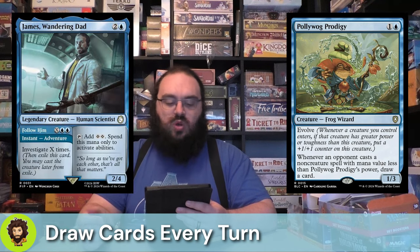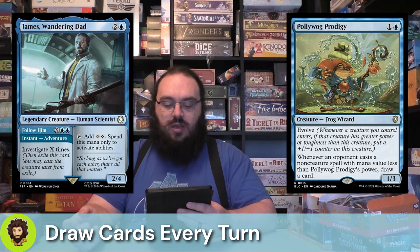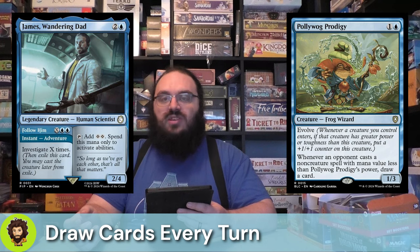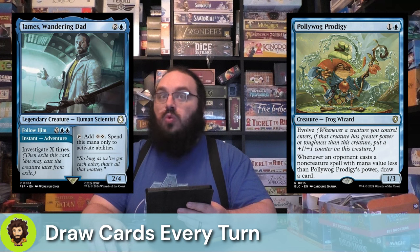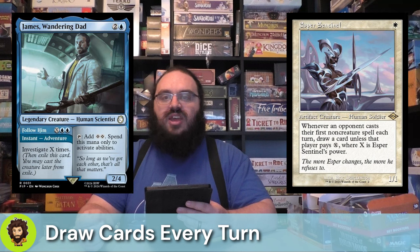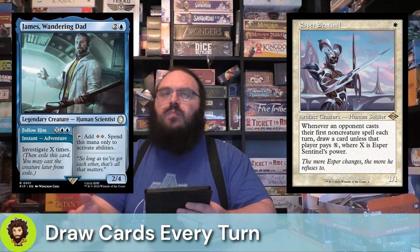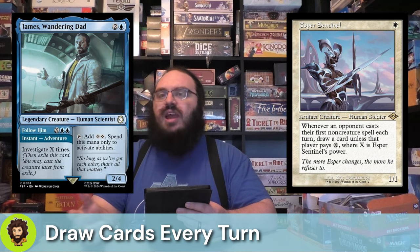We're also running Jace's Archivist slash Follow Him. Follow Him is going to allow us to investigate X times, and there's the ability to tap it down for two generic mana — granted, we can only use it for activated abilities, but I do believe that unlocking a room once it's on the field is considered an activated ability. Correct me if I'm wrong in the comments. We're also playing Esper Sentinel, a 1/1 for one. Whenever an opponent casts their first non-creature spell, they're taxed based on Esper Sentinel's power. We're not really buffing them in this deck, but I think we'll still get some value out of it.